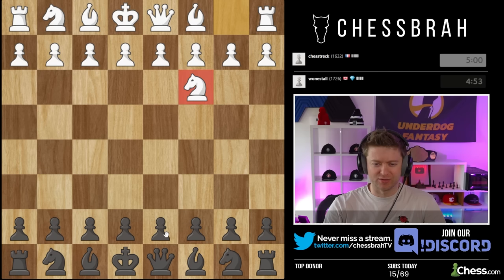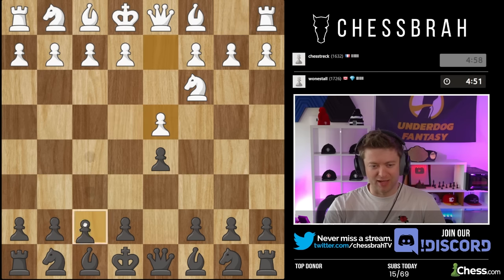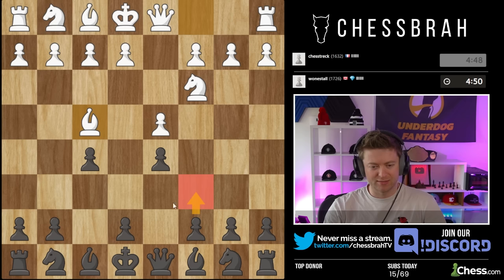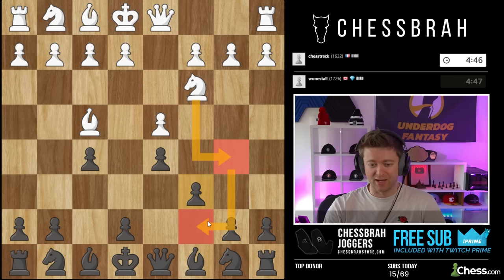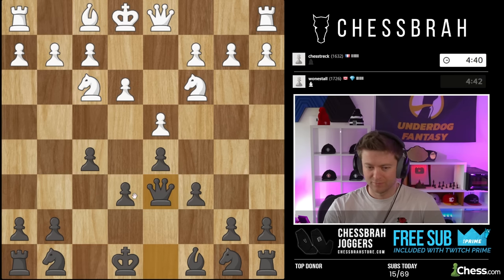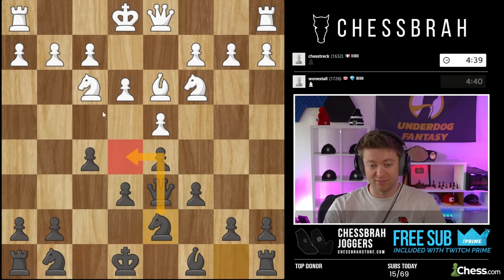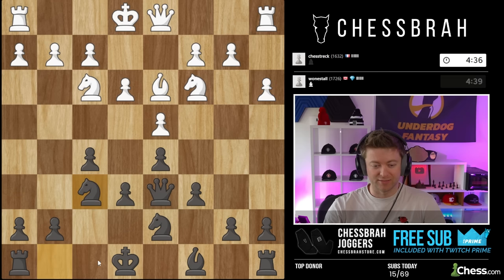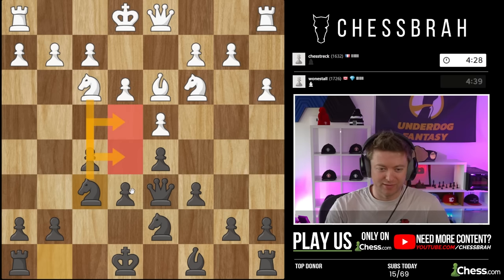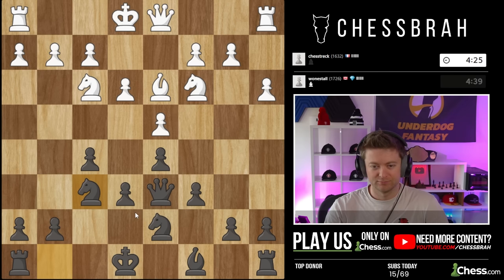Knight here is an interesting first move. He goes d4, so I'll take the opportunity to play f5. E6, c6 - I like to go c6 first here because knight b5 is sometimes a threat, so let's do away with that. Solidify things here. I'll play knight d7 to prevent knight e5, then knight f6, castle, and knight e4. Again I have the e4 square - he doesn't quite have the e5 square for himself. Just a very frustrating concept.